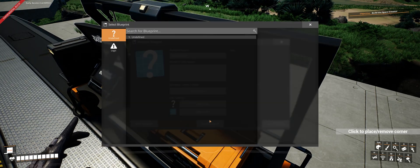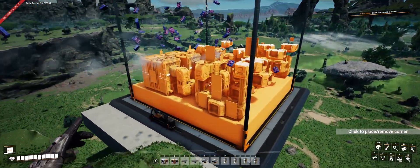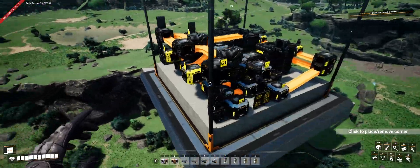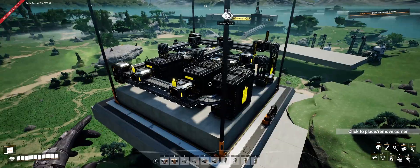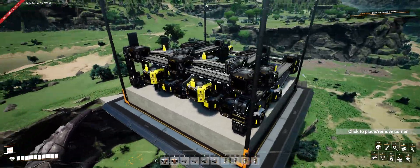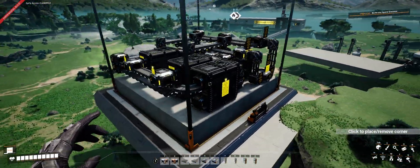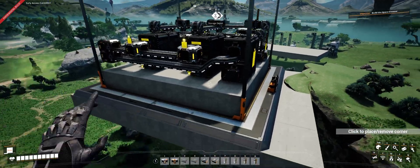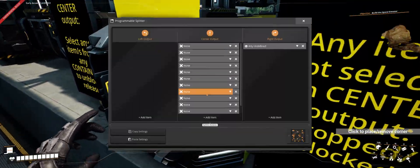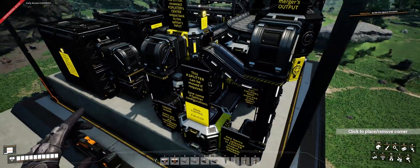What I've done is a two-part logic blueprint. The first part doesn't fit in a 4x4 foundation - there's only so much I can fit in a small 4x4 - so I decided to break the system up into two sections. I've put some panels around to give notes and instructions if you decide to use it. Basically it's that system I'm trying to condense as small as possible. From this programmable splitter here in the center, you can see there are 12 inputs or outputs, and this programmable splitter can control the flow of up to 12 storage containers.